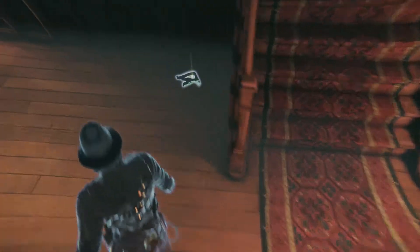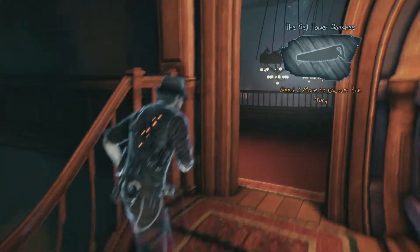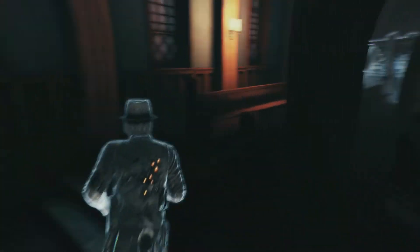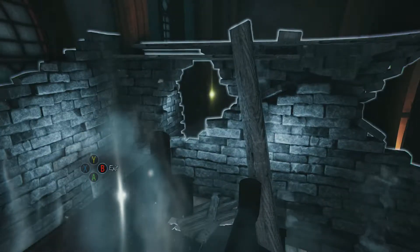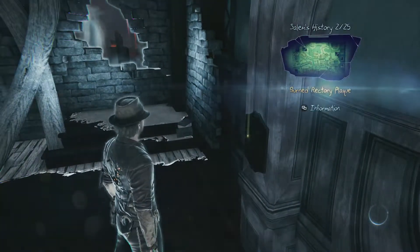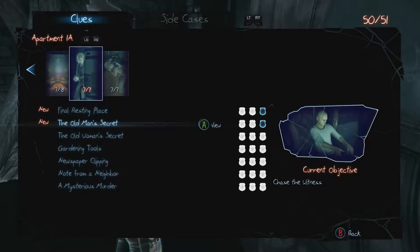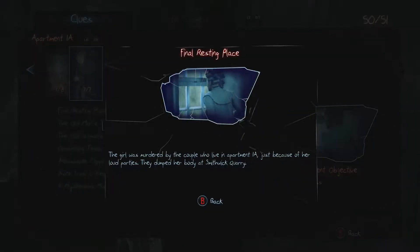I can't get past that. Oh, what the hell is this? I need two more collectibles. Collect burned rectory — old man seeker. That's what I did before.